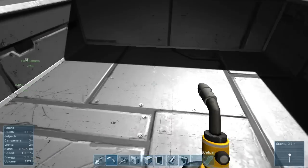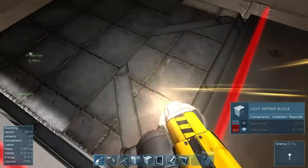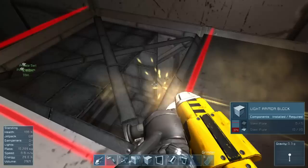A fun thing for the viewers: when you make your turrets, don't set them to shoot moving objects, because you are also a moving object and you'll die instantly. I learned that the hard way.